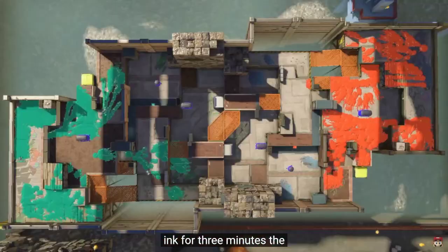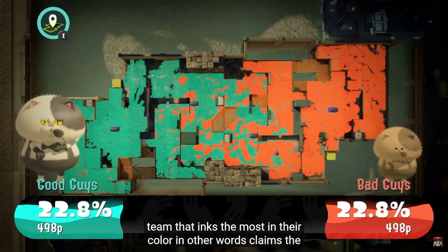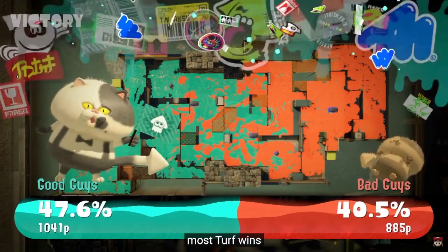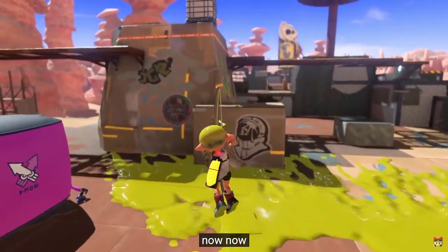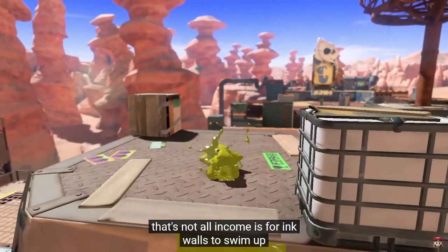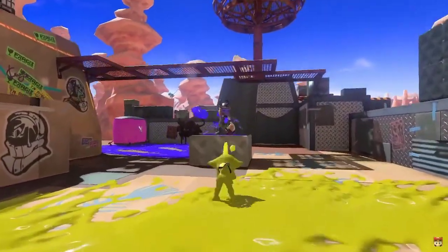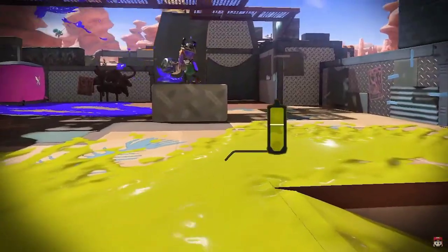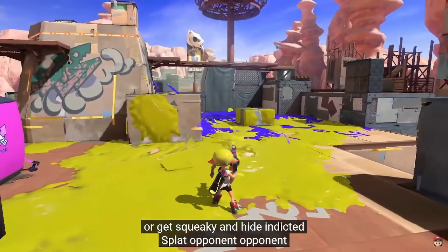The team that claims the most turf in their color wins. That's not all inking is for. You can ink walls to swim up, or get sneaky and hide in ink to splat opponents. The more ink you spread, the bigger the advantage you'll have in battles.